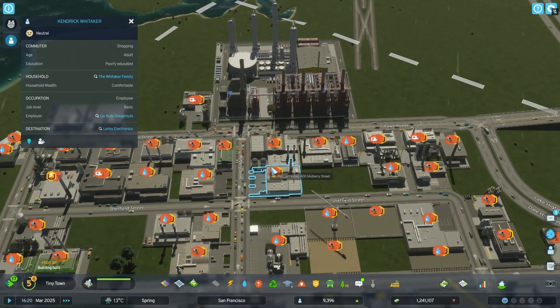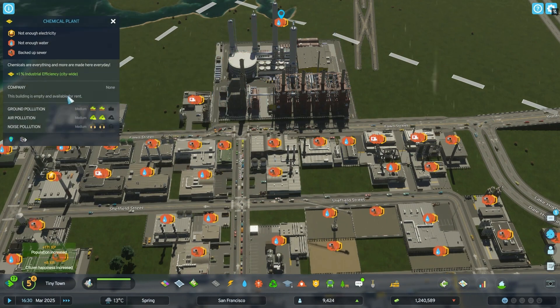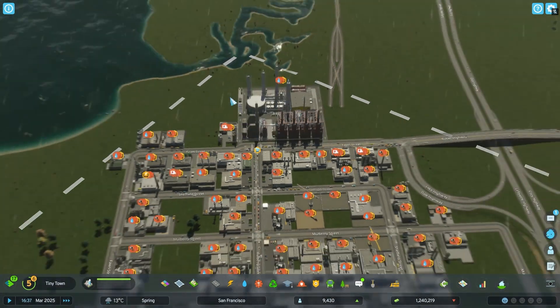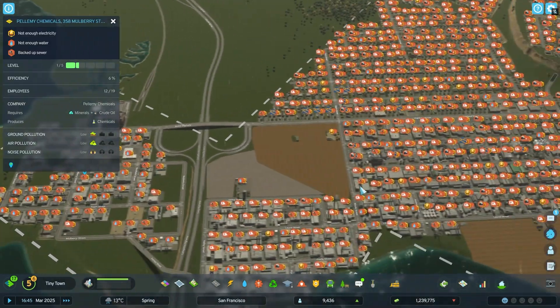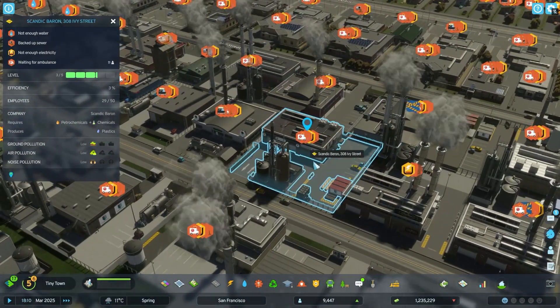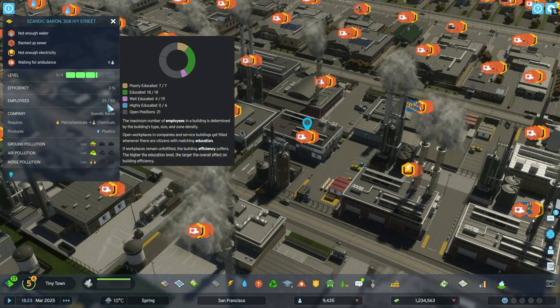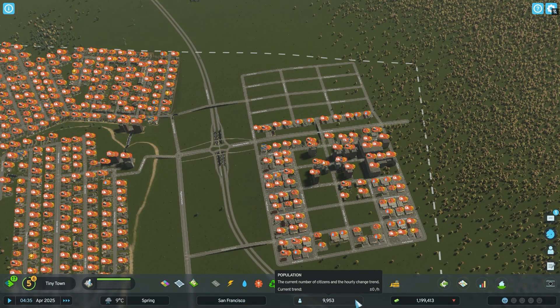So now each of these should get efficiency increase plus one, which is great, because otherwise they are running really, really low on efficiency. What happened in this building that there are 11 people waiting for an ambulance? You have 30 employees — maybe take a look at work safety. That was just funny. It showed that we are losing people, but the number is going up, so something weird is happening.